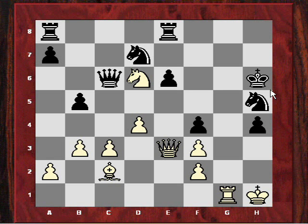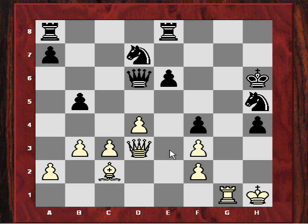If fxe (taking the queen), then Nf7 would be mate. So black played Qxd6. And now what would you play? Hoi played Qd3, and it seems black is going to just defend the g6 square with Nf8 and try to get away with it.